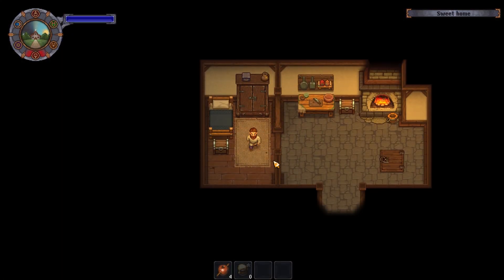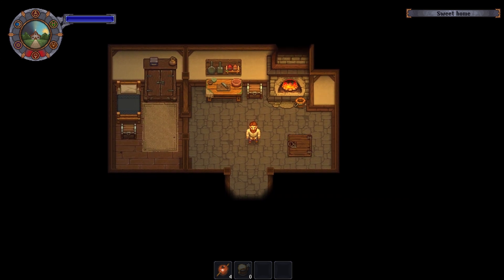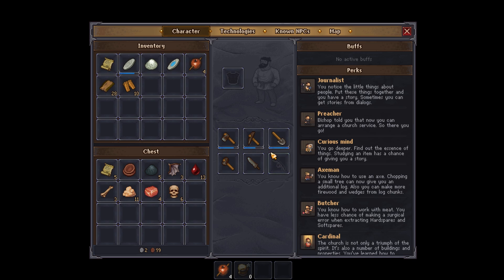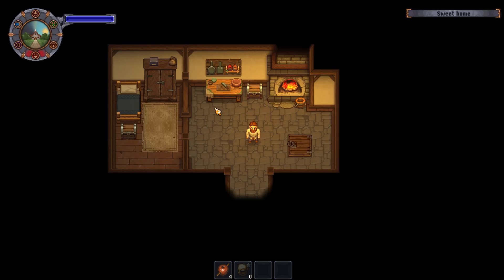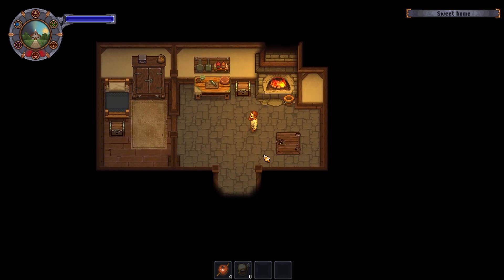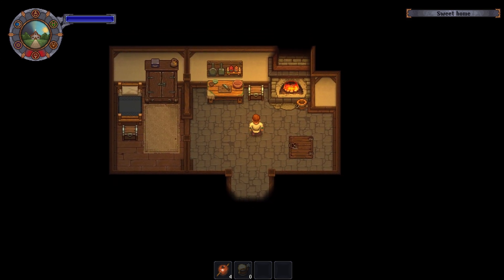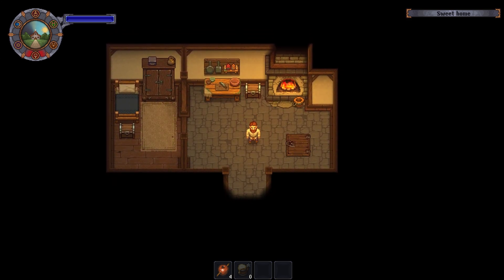Welcome back to another episode of Graveyard Keeper. In our last episode I got a little freaked out because I got the instructions for the key which I left down in the cellar, but I did not get the key itself. I thought Snake gives you the key but I did some research between episodes and it turns out you don't get the key from Snake — you actually get it from the astrologer.